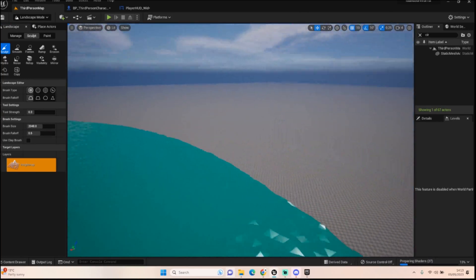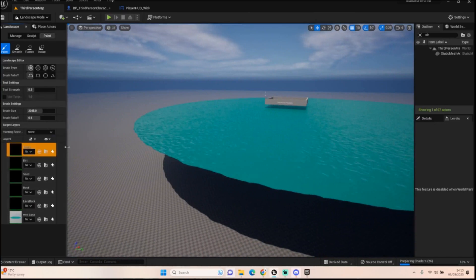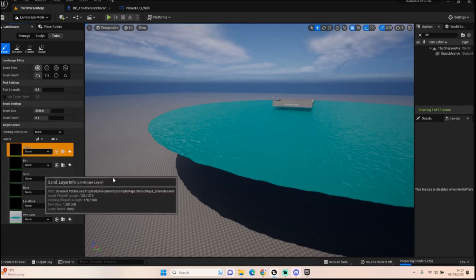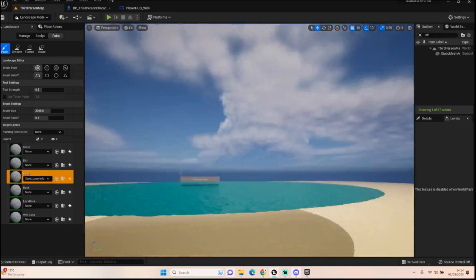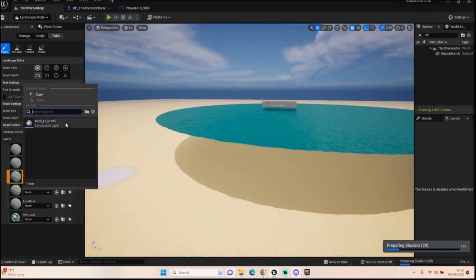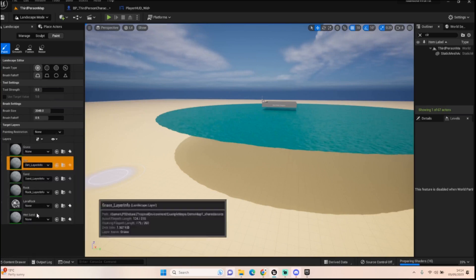Once it's loaded up — there we go — it looks okay, though it's quite far down. Let's go into the paint section. We need to add the weights of everything, so we're going to start with the sand layer. There we go, wonderful. It might take a few moments to load up, but once done it's painted automatically — all one very bland color, but that's expected since we're going for that low-poly look.